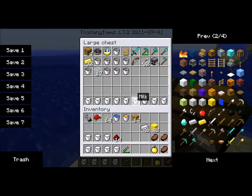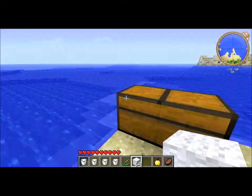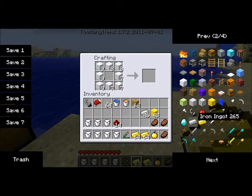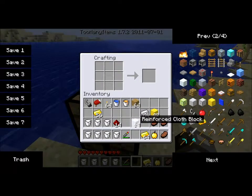We need a spaceman outfit. Get some wool. Didn't have any wool with me, sorry. Get some wool, place that down here. Then get some gold blocks. And we get a reinforced cloth block. What that does is it makes your moon man suit, or spaceman suit, or whatever you guys like to call it.